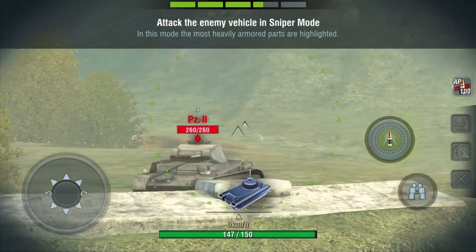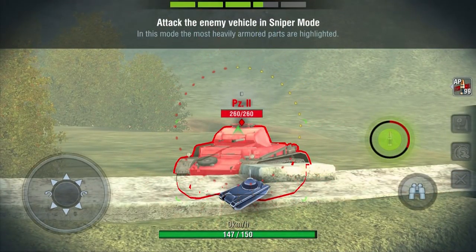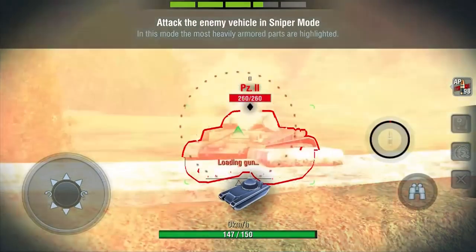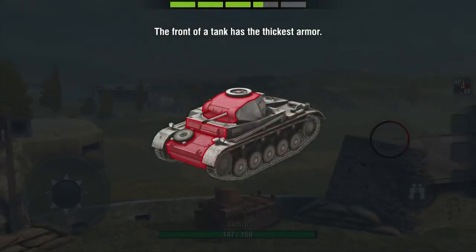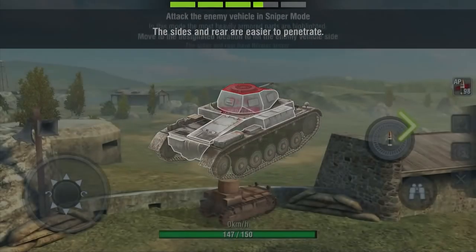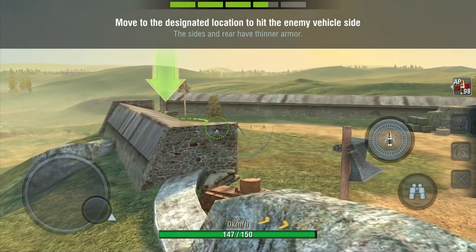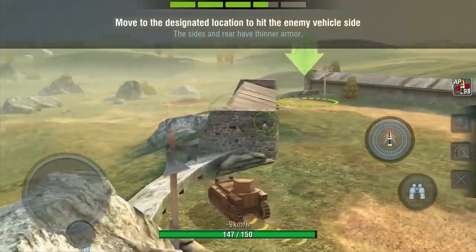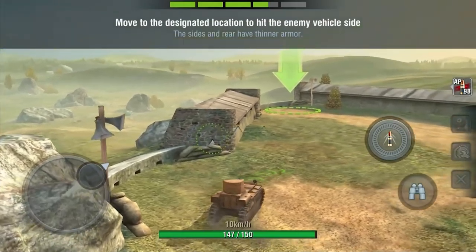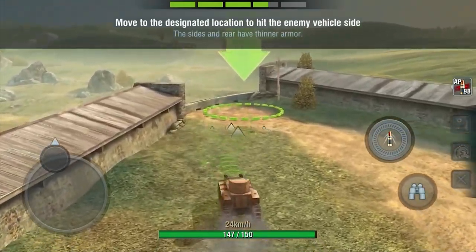There's a tank hiding there. I'm gonna be firing at your roof - well, I didn't do any damage at all. I guess my ammo is too weak. The front of the tank has the thickest armor. From what I've been reading on the forums, you can upgrade your artillery shells and do more damage to penetrate those thick armors.